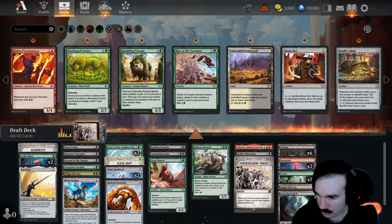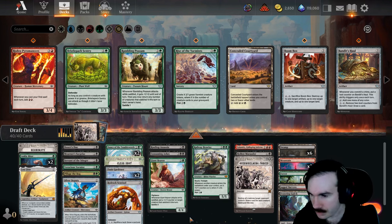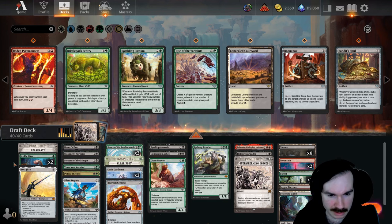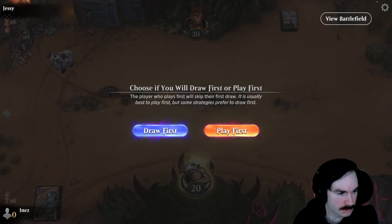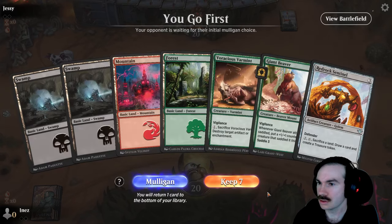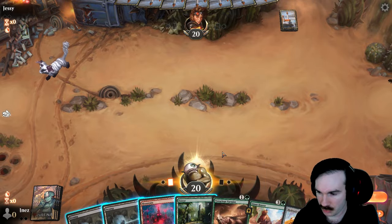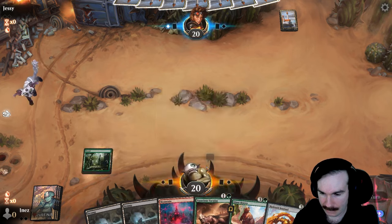Looking at the mana base: we've got six, seven, eight black; seven, eight green; and three red. Honestly that seems like a decent mana base to me. Alright, see you Round One. We'll play first — yeah, it's a keep. Good hand: we have all three colors, two-drop, three-drop, four-drop. I like it.